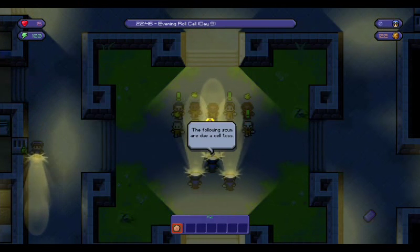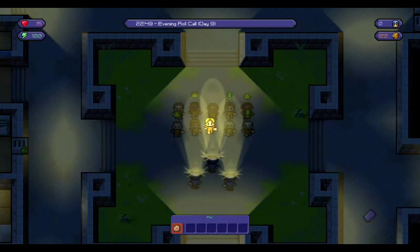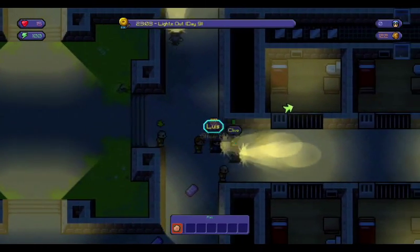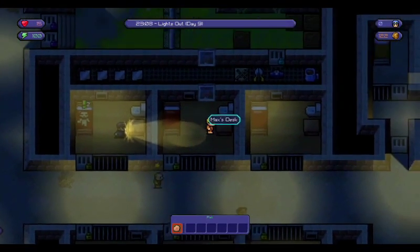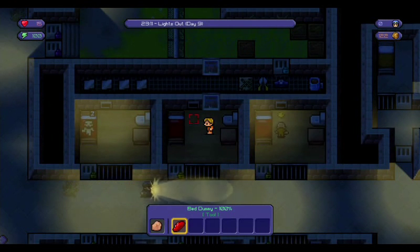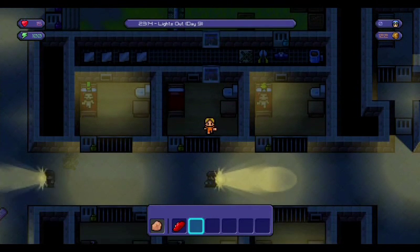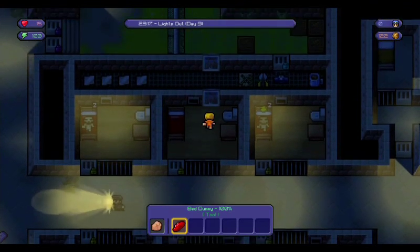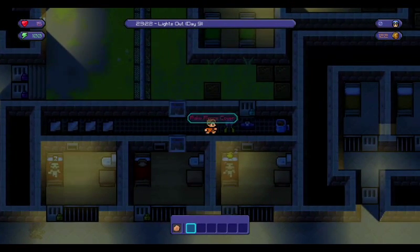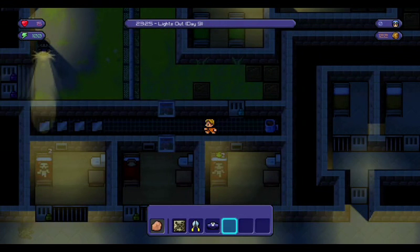If we do escape we will move on to the next prison and get set up there, because obviously there won't be much in this episode - this wouldn't even be a five minute episode if we just left it at this. So let's just get in our cell, get our bed dummy, wait for the guard to go past, put our bed dummy down, get out the back, and pick up all of the items that we need.